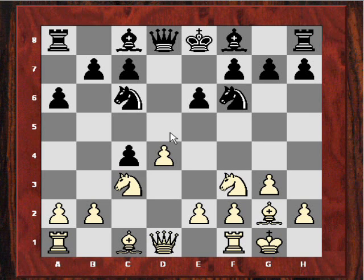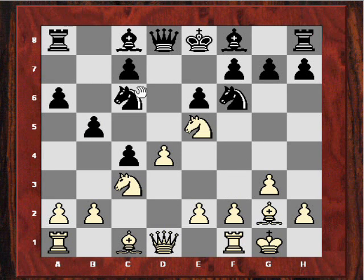Now, if black plays the immediate b5 here, then white is much better with just Ne5, because of this diagonal. So that's a tactical nightmare for black.